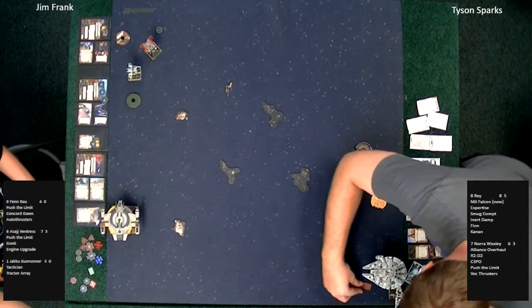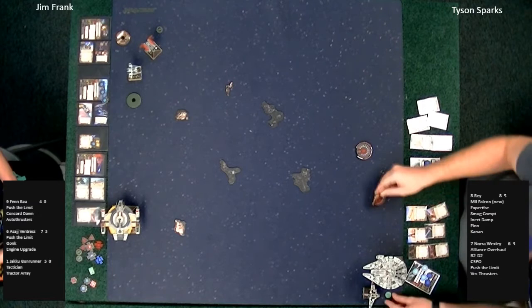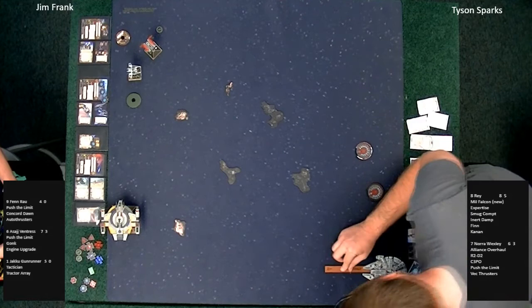Gonking a shield — no Push to Limit from Jim Frank. Yeah, usually you use these first couple turns to just gonk up that shield battery and save it for later. A short little move there and a focus token for Nora Wexley, and a longer three-straight move out of Rey.